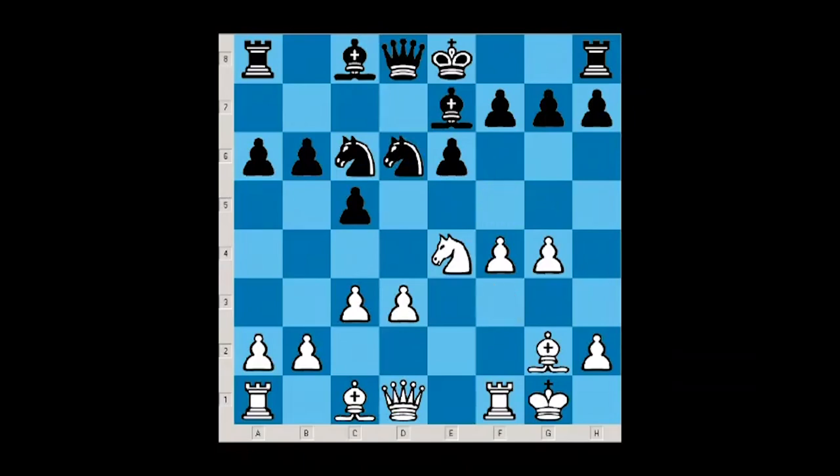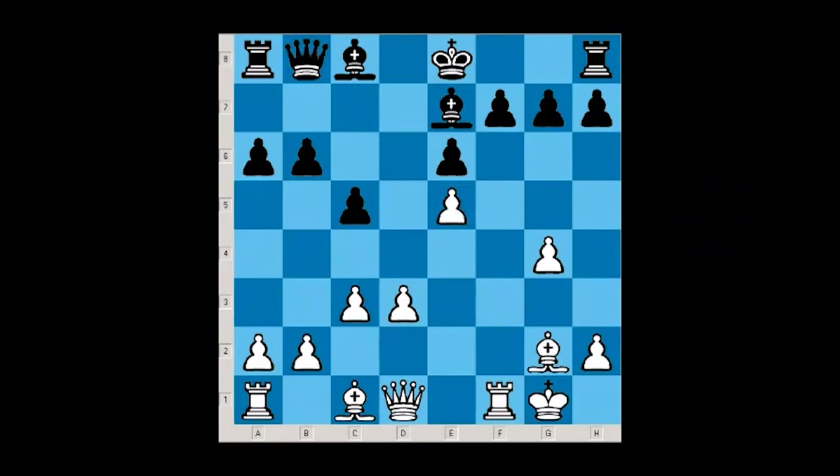After Nd6 and now Nxe5, black is in a lot of trouble. For example, on Bb7, white can simply take on c6, and on bishop takes c6, Nf6 check — white is winning material. Black played knight takes e5, but that doesn't help because knight takes d6, queen takes d6, and here, before taking the rook on a8, white simply took the knight. Now black must minimize losses, but after queen b8, queen f3, the pawn on f7 hangs and the rook hangs on a8 — the game is practically over.